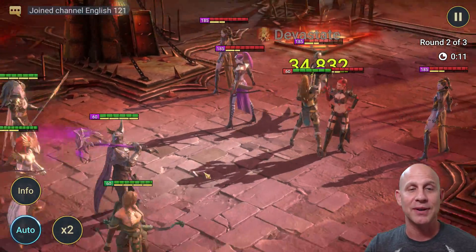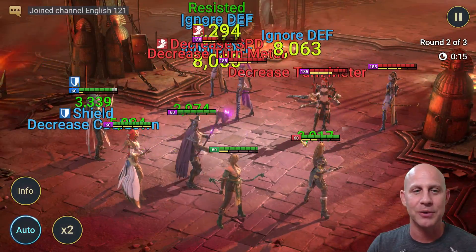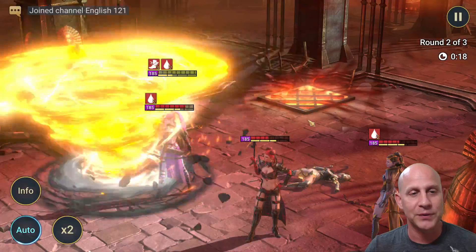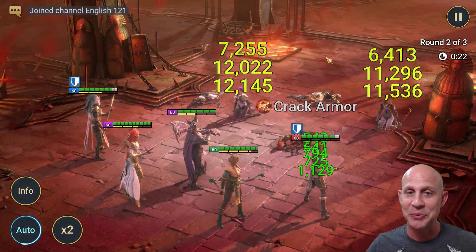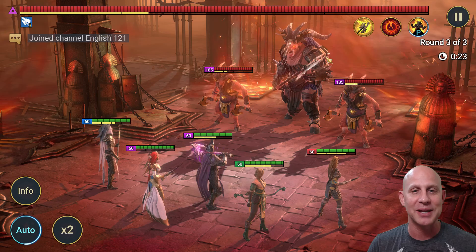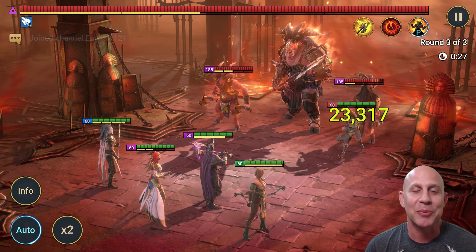We have Zephyr Sniper, level 60, in here. She is an uncommon barbarian. I've got some ideas for her whether they work out or not — we'll see in the next video. I need to get masteries on her first, and then we'll be able to play around and see what she can do.